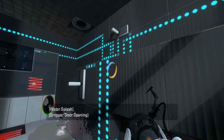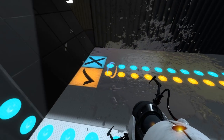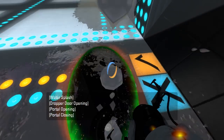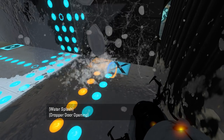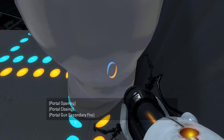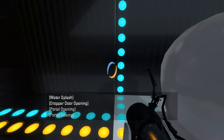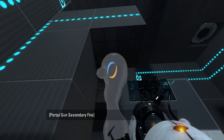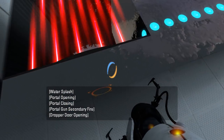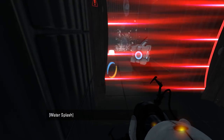Well, conversion gel certainly changes things quite a bit. What are we actually meant to do here, though? Can't reach up that high. There's some stuff down here, apparently. Not sure why we'd want to go down there, though. There's a cube back here, apparently.